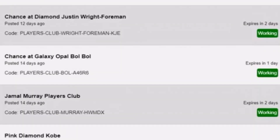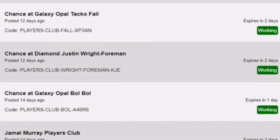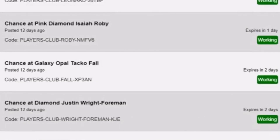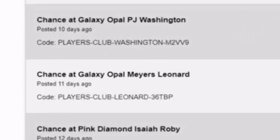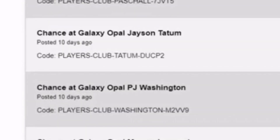There's a shot at Galaxy Opal Bull with that code, or a shot at Diamond Justin Foreman — I don't know why you'd want a Diamond Justin Foreman, but I'm not going to judge. There's also a shot at Galaxy Opal Taco Fall with that code, and a shot at Pink Diamond Isaiah Robey. I'm showing all the expiration dates so you know. There's a shot at Galaxy Opal Myers Leonard with that code.